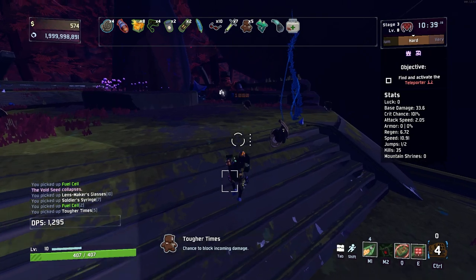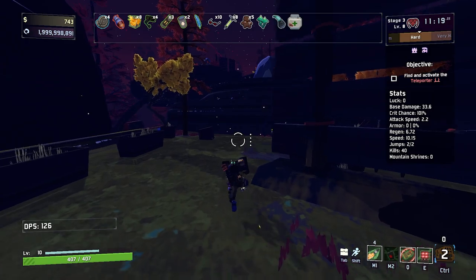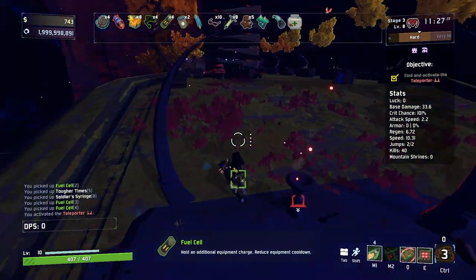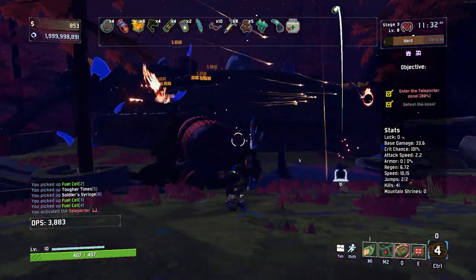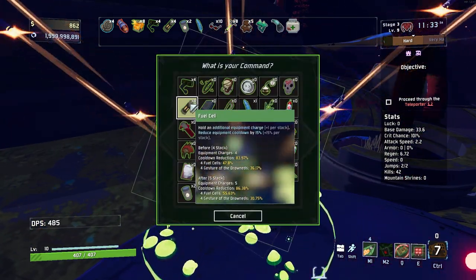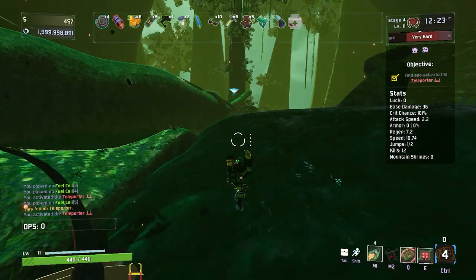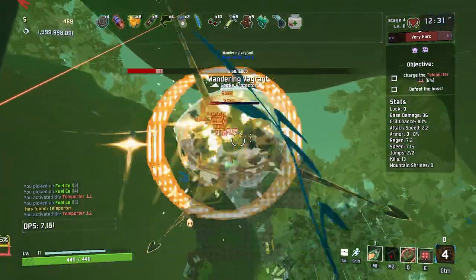The goal here is to get it to an instant cooldown. With four Gesture of the Drowned and a couple of Fuel Cells we should be good. You could technically make this more crazy by getting Shaped Glass, but I don't really want to lose that much health. This build really deserved its own video, but I grouped it with Rocket because it's just insane — the Gesture of the Drowned can make pretty much any build insane.